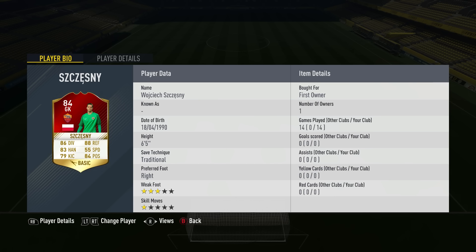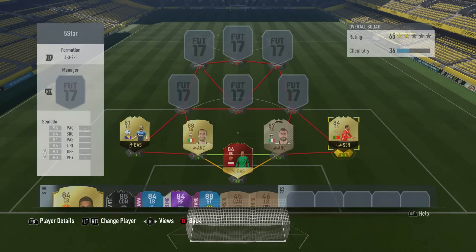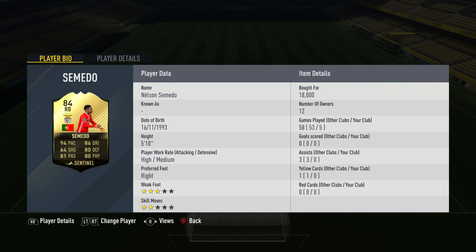I actually prefer him over Gianluigi Buffon, although Handanovic and the second in-form Donnarumma rival him very well at pretty much the same price. Moving onto right-back — another in-form player — that is the second in-form Nelson Semedo from Benfica. He's 84 rated now, and if we get to TOTS, that card would be quite cheap with 99 pace and crazy good stats everywhere. 18,000 coins, 5 games played, 94 pace, 86 dribbling, 80 defending and physical, 81 passing.